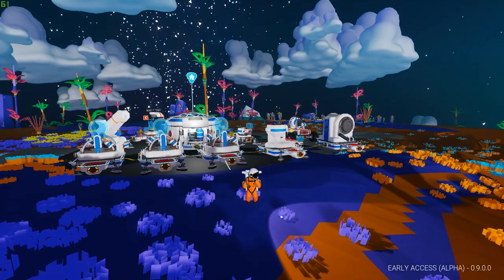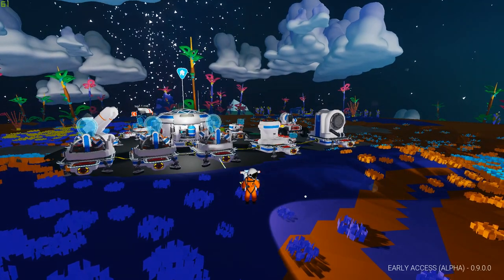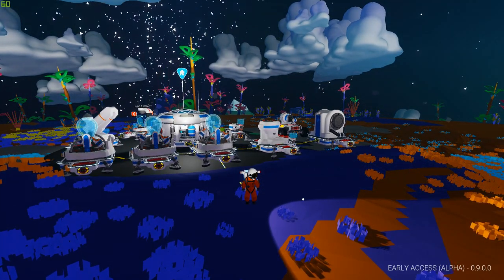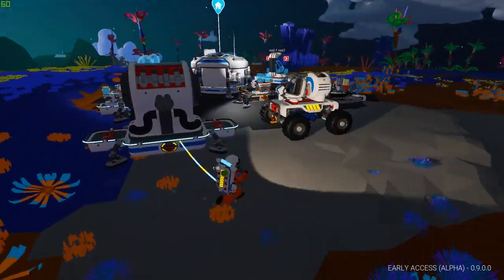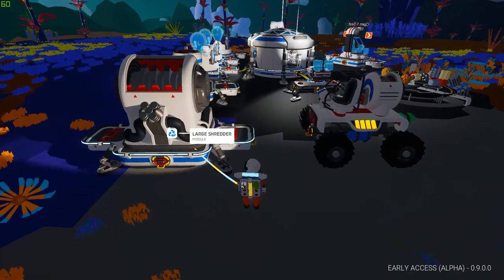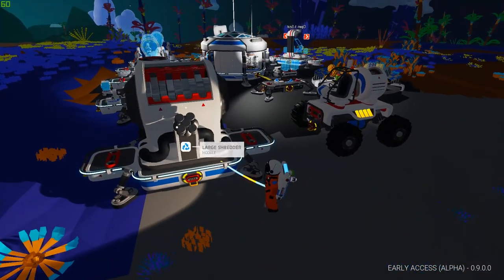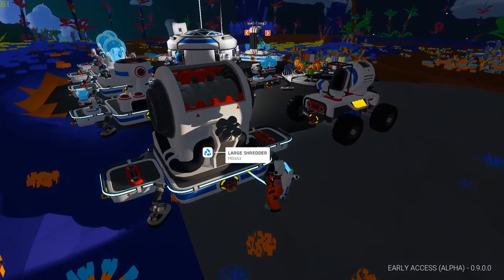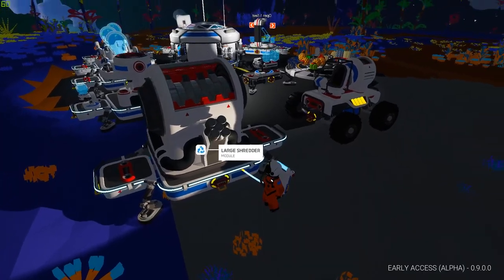You might be thinking: what the hell are those two things in the background? Well, that's one half of the new 0.9 update. These are shredders. We have our large shredder and we have our medium shredder. This shredder you can actually fit onto the back of a large rover, and I've seen some screenshots and it looks quite ridiculous.